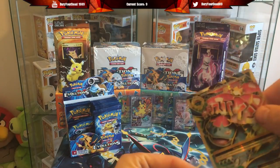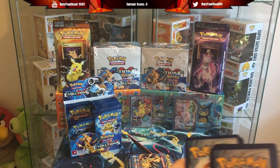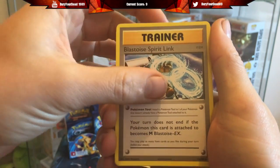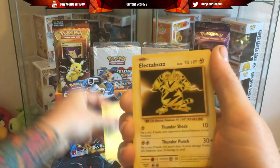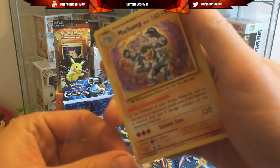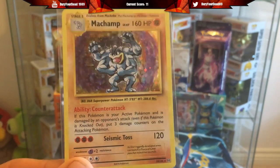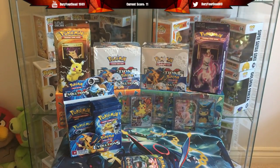The last box we only got the one full art, so hopefully this one's a bit more promising. Pack six: we have a Magma, Energy Retrieval, Blastoise Spirit Link, Vulpix, Dark Energy, Magic App, Weedle, Electabuzz, a Reverse Ponyta, and a Hollow Machamp - very nice! That's two more points to the total. Proper old-school Hollow Machamp. We're doing very well on this first part, very well indeed.